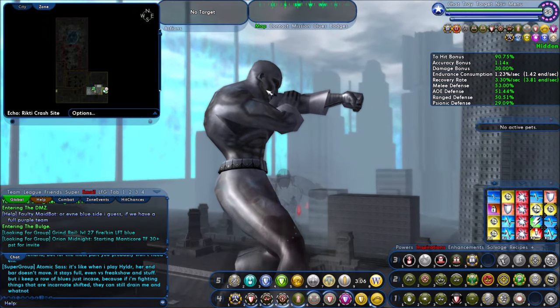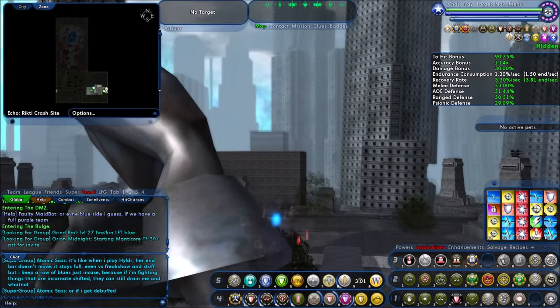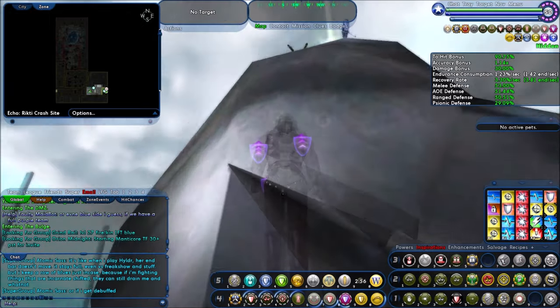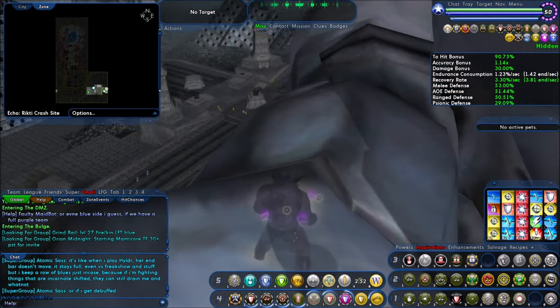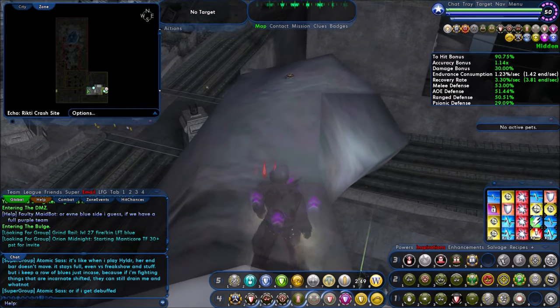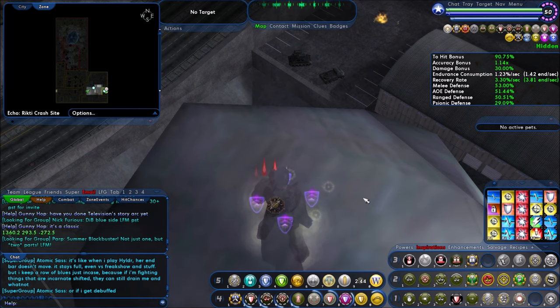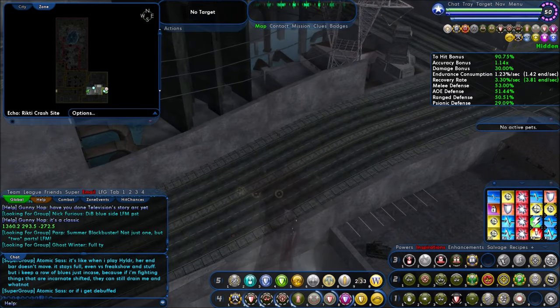This one is literally on top of this guy's shoulder — his fist. Especially if you can fly, you can get up here with this guy. On the end of his fist is the badge — that's your Ace badge right there. You can go LOC. That's your number: 1360 roughly, 293 roughly, and negative 272 to negative 273 is what I have. So that's going to be your Ace badge — you need that one as well. So those are the two exploration badges that you need.